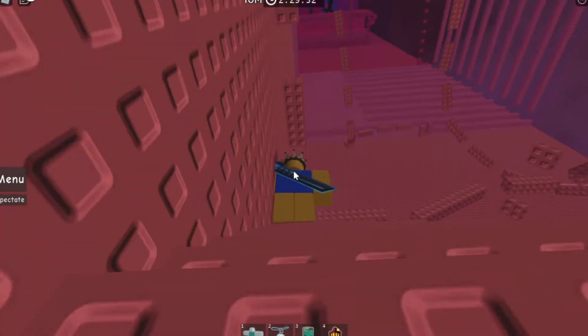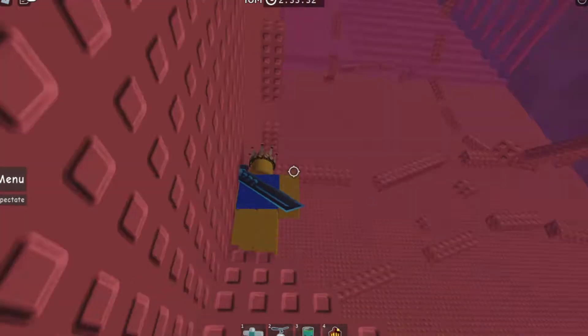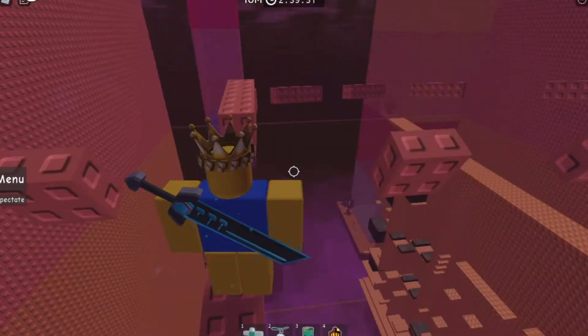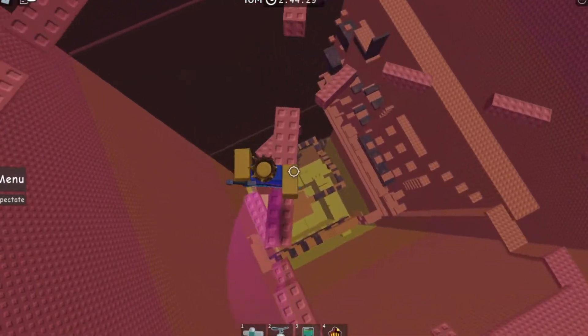Welcome to Floor 4. This tower is very rushed — Floor 5 is such a rushed floor. I'm telling you, they may have had like 2 minutes to make it. You could go all the way around, but again, we ain't playing safe. You can just do an easy shortcut right there.